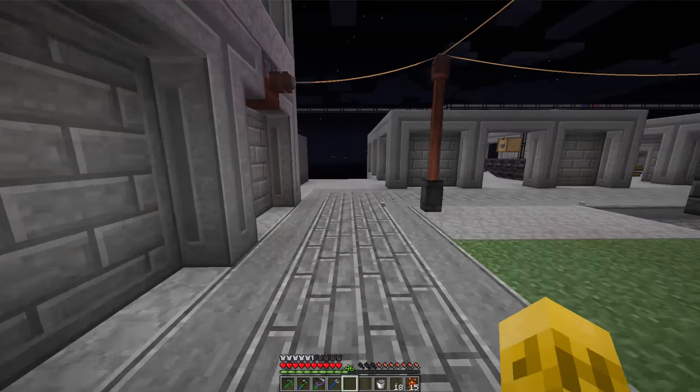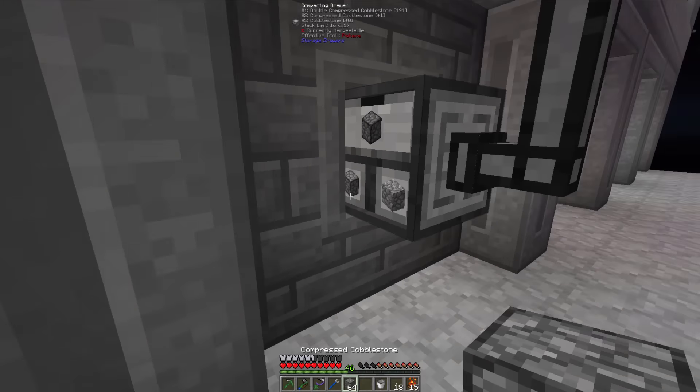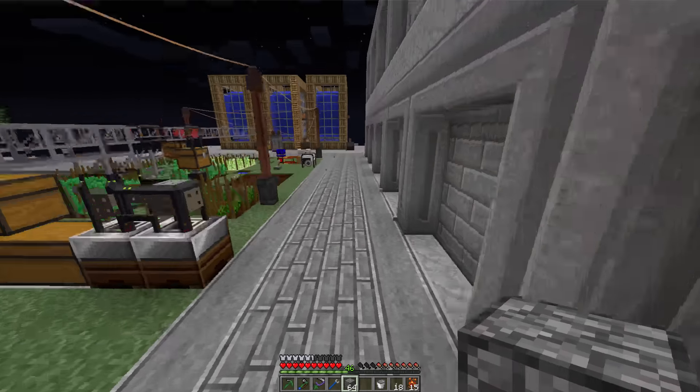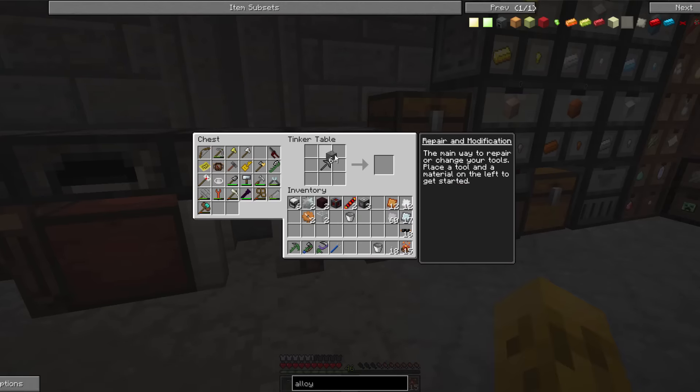Let's go out here and grab a bunch of compressed cobble so we can make the furnaces, and then we'll turn them into iron, turn them into the better ones.